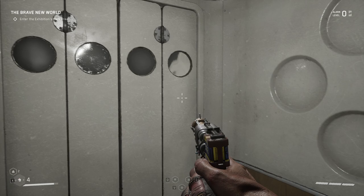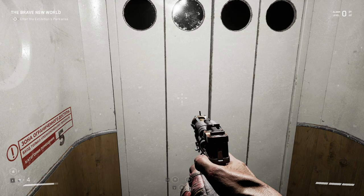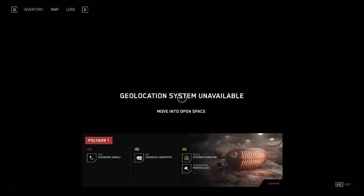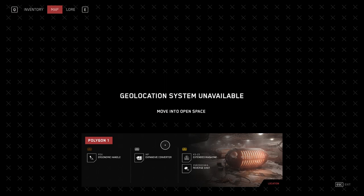Different training grounds are going to have different things you have to do to get in — it's not necessarily always hacking. Although in my other playthrough so far, the only two I've gone to have had to use the Volon hacking to get in. But once you get in you're going to have a lot of fun. It was really more about how you get into these areas and unlock the door using Volon hacking. Hopefully you found this video helpful — please drop a thumbs up, thanks for watching, I'm ShadowCoast out.